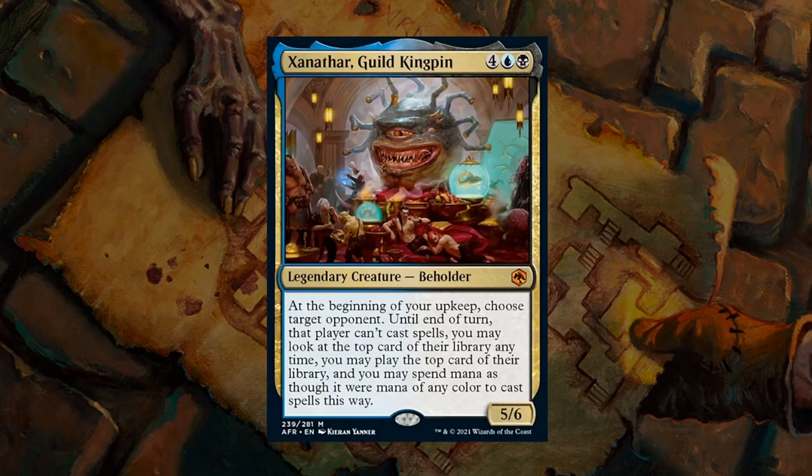Next up is Xanathar, Guild Kingpin — a 6-mana 5/6 legendary Beholder, a brand new creature type in Forgotten Realms. At the beginning of your upkeep, choose target opponent — until end of turn that player cannot cast spells, and you may look at and play the top card of their library, spending mana as though it were any color. The opponent is locked out of casting instants on your turn while you gain incremental card advantage from their deck. A 5/6 for 6 mana has fine stats too. Xanathar easily takes over a game if unanswered — solidly in the bomb category. An A for Xanathar.